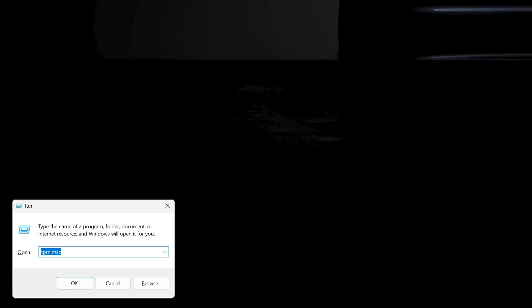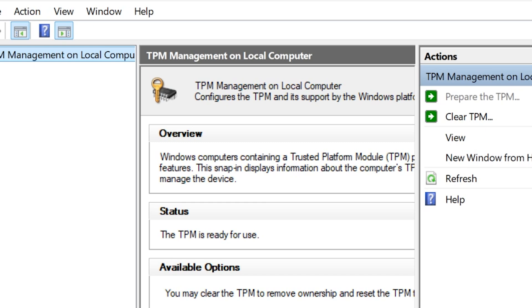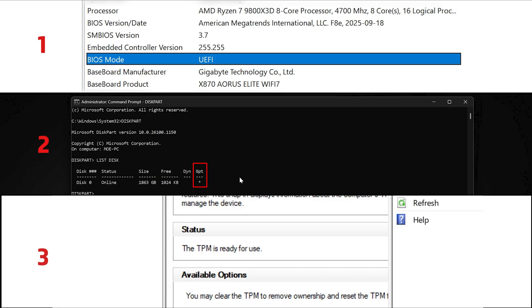The third thing to check is that the system is TPM enabled. To do this, hit Windows + R and then enter 'tpm.msc'. If you see that the TPM is enabled and ready for use, then the system is TPM enabled. If your settings look different than this, do not proceed with enabling Secure Boot — you need to do more research to find out if your system is compatible and how to get these things in order first.